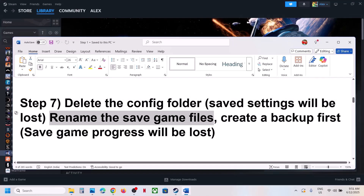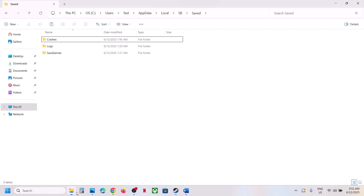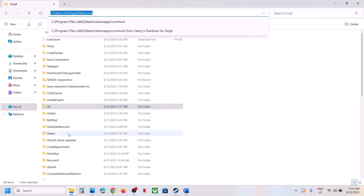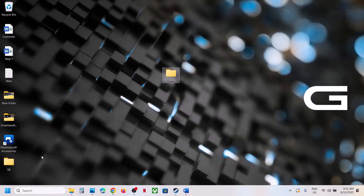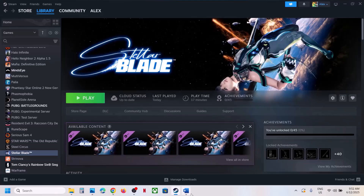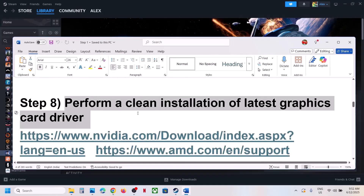If that does not work, rename the save game files. Note that all save game progress will be lost and you'll have to start from scratch, so create a backup first. Go back to the same location, find the SB folder, and copy it to create a backup. Then right-click the SB folder and rename it. Once renamed, launch the game and check.